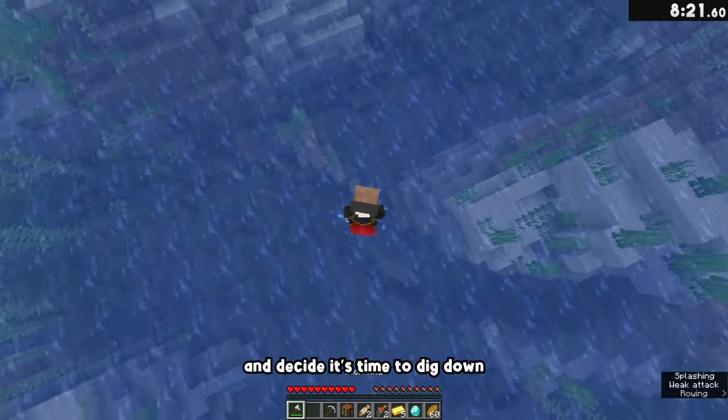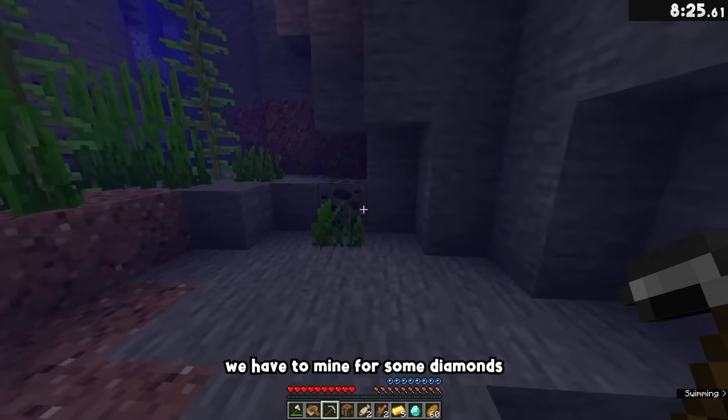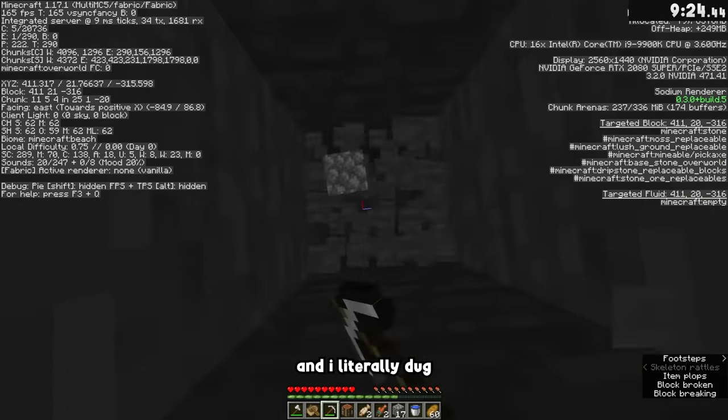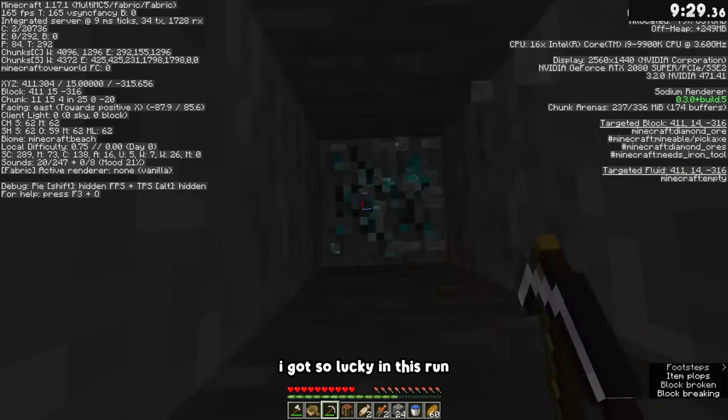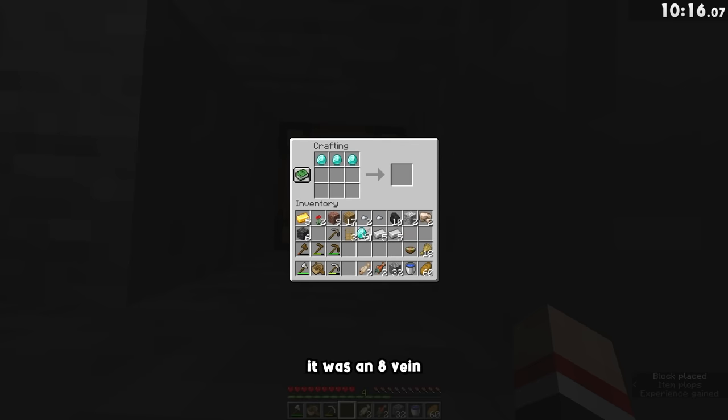I find a ravine nearby and decide it's time to dig down. As much as I don't want to do it, we have to mine for some diamonds. I literally dug straight down to diamonds — I got so lucky in this run, because in other attempts it would take me so long to find them. It was a huge vein, so I'll have plenty extra to craft a pickaxe and a sword, as well as our diamond hoe.